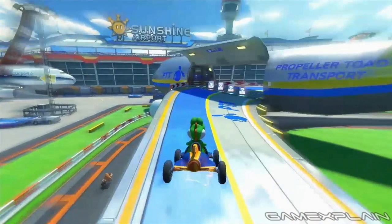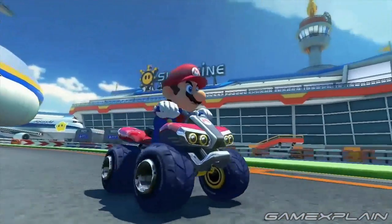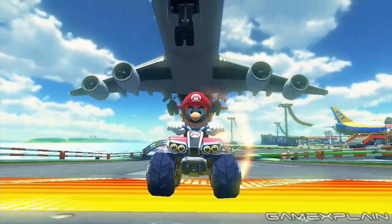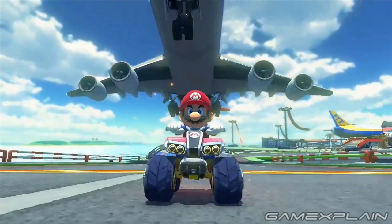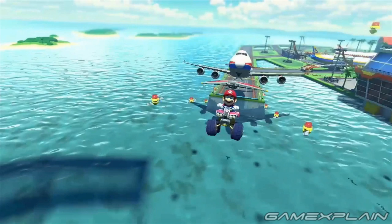You can either head for the track that extends through the open jetliner we pointed out earlier, or you can do as DK does and take the tarmac below. We get a close-up look at this lower path in a Mario clip. This next scene appears to take place immediately after the next turn, as we can see the tail of that same PTT airliner Mario just passed, at which point you'll race down a runway, gathering speed via a speedpad.